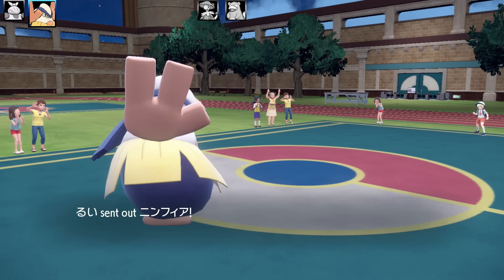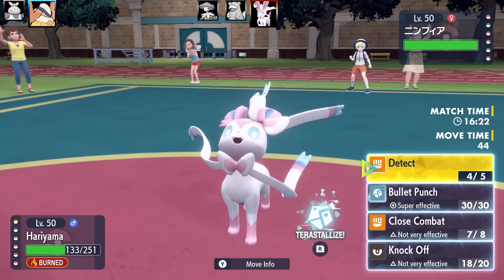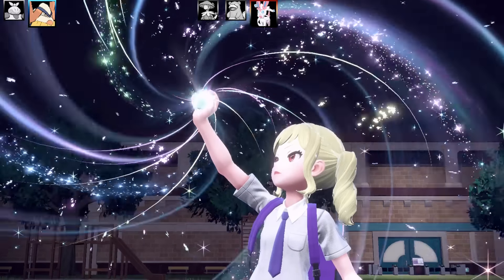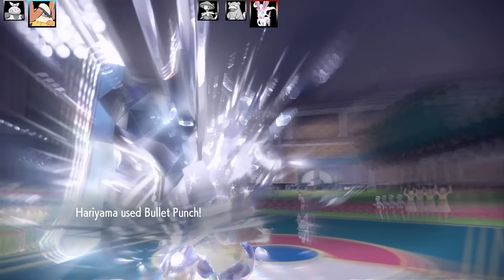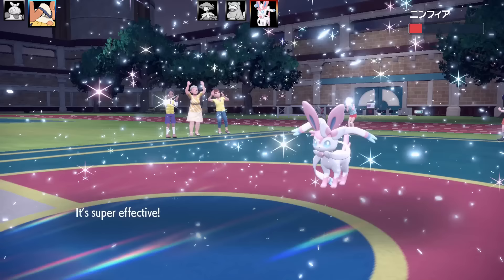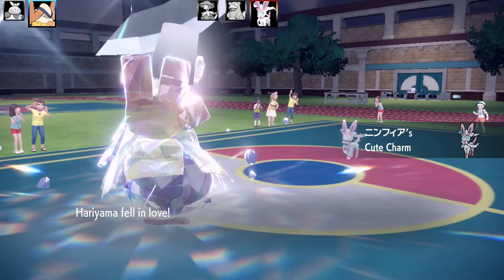Hariyama and this line in general doesn't get many priority moves — just Bullet Punch and Fake Out, and those are kind of weak. A Sylveon comes out and I go for Tera Steel. The reason Tera Steel is the best on Hariyama: Hariyama is weak to Psychic — Steel gets around it; weak to Fairy — gets around it; weak to Flying — gets around it. It also gives priority and power to Bullet Punch. Unfortunately Sylveon actually lived.